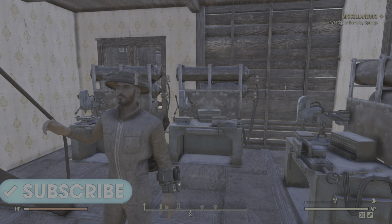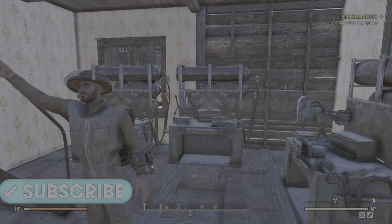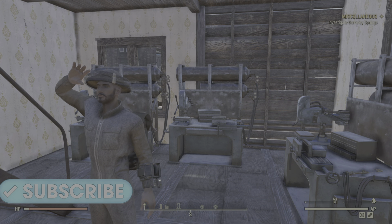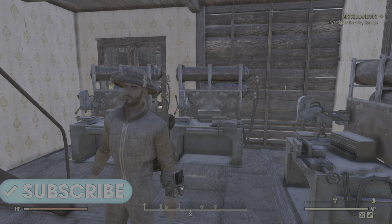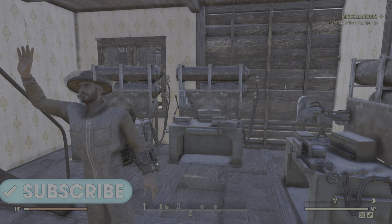It's Marklish Gaming here, bringing you a video on Fallout 76. It's been a long, long time, but I'm back. This is Unlimited Score — very, very quickly grow up the score the fastest way in the entire game, as well as level ups. It is ridiculous. All coming up right after this.